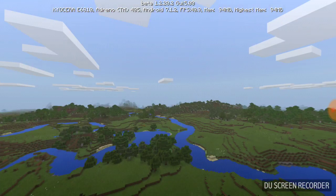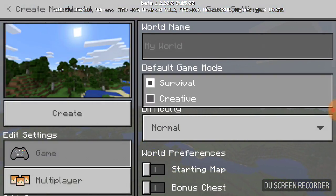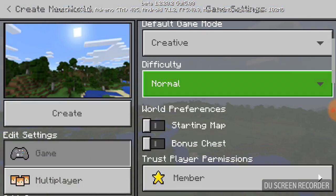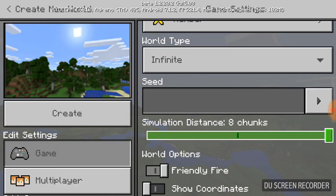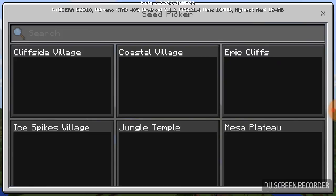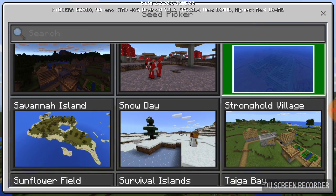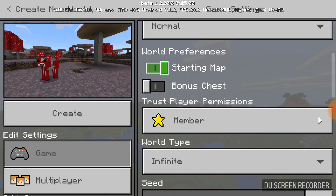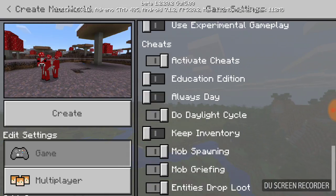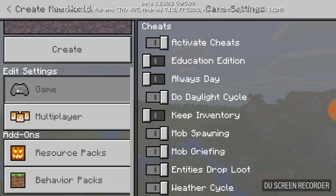We're not doing this in my survival world — and I get to decide that because it's my video. I think a mushroom island would be the best setting for this starting map. Of course, there's the Education Edition option too — okay, I guess that's a thing.